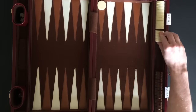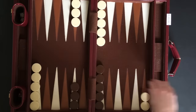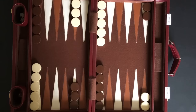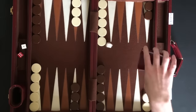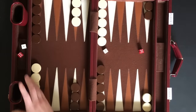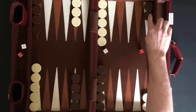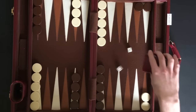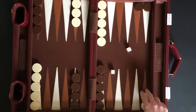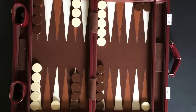The game is set up with 5 checkers on the 6 point, 3 on the 8 point, 5 on the 13 point, and 2 on the 24 point. Each player rolls one die. Player 2 rolled the higher 5 and uses the dice to make his first moves. Player 2 moves one checker 5 points and another checker 1 point. Player 1 rolls next and rolls a 6 and a 3. Player 1 moves a checker 6 points and then moves the same checker again 3 more points.